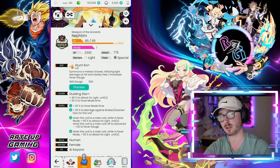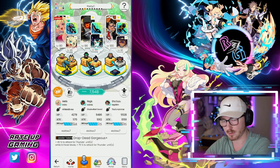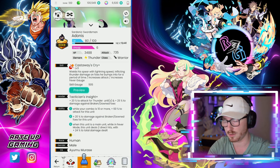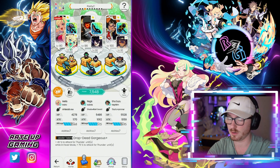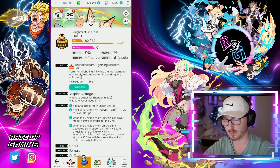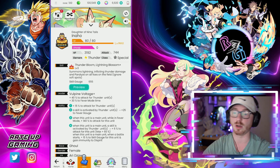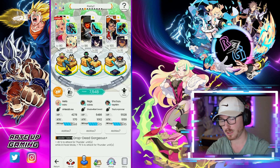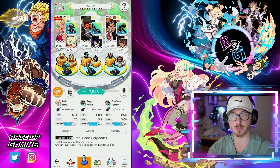Adonis also has that ability — 20 damage against broken-down units — and he gets damage up when the combo is up. Then we have Inoho, who gives attack to thunder units all around, and every time a skill is activated by a thunder unit the gauge goes up 25. So she's kind of like a little battery for the team.